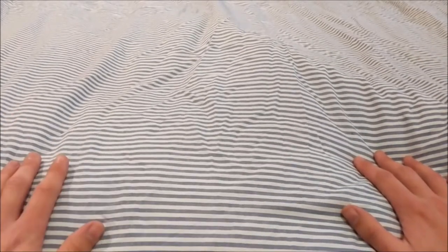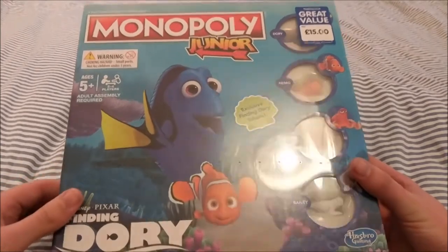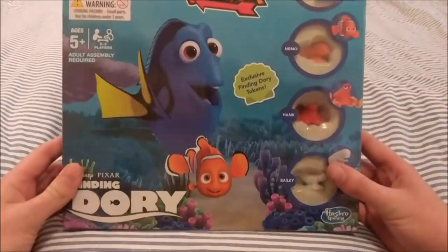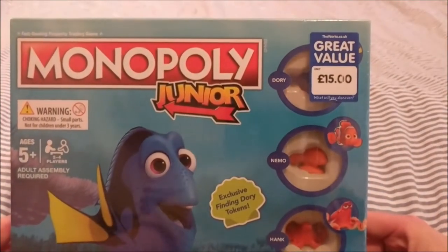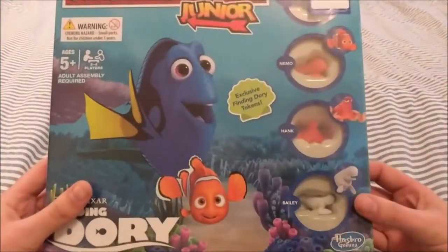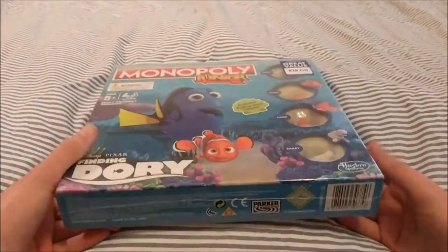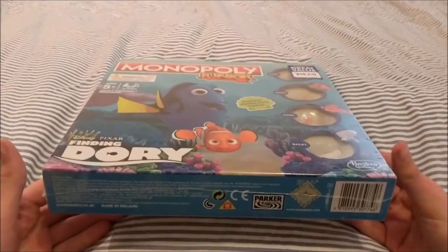This is my haul for today's car boot — it's the 6th of May. We'll start from what I bought first. Don't judge me for this — I only got it because it's a Monopoly. It's Monopoly Junior, a Finding Dory Monopoly. I paid a fiver for this; it was originally 15 pounds in stores. Value-wise I'd give it a solid tenner. For now it'll just sit in my loft until I move house.